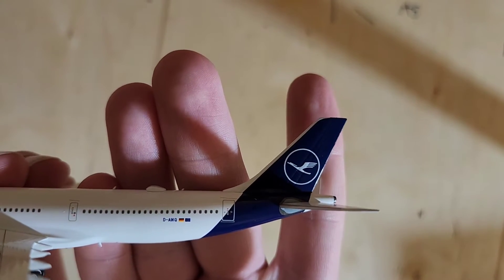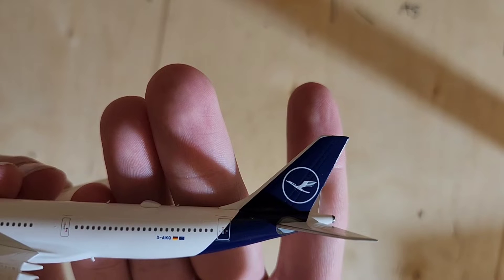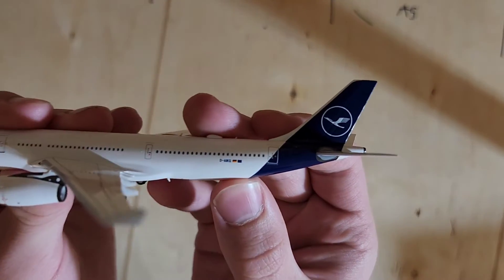We have the registration Delta, Alpha, India, Kilo, Quebec. Then we have the German flag and the European Union flag also next to it.